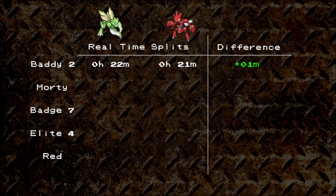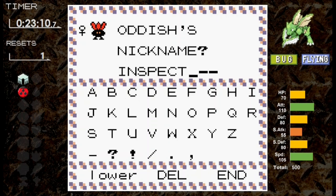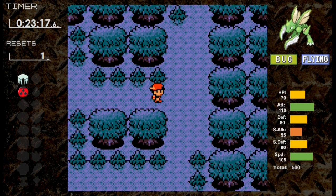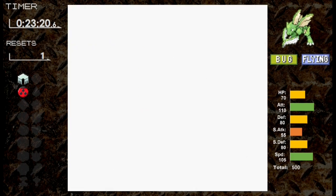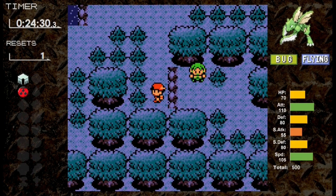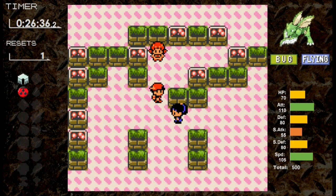Let's see how Scyther fares against Whitney and Morty. As we head to Whitney's gym, we pick up our HM helper Oddish. I'm a little worried — Miltank has Rollout, a Rock type move, and Scyther has a quad weakness to Rock. We should survive one, but surviving two is doubtful. We have a few tricks though: Scyther is fast and can outspeed Miltank, and in Ilex Forest we can get Headbutt, which hits harder than Quick Attack and has a 30% chance to cause flinch. Scyther arrives at level 20.